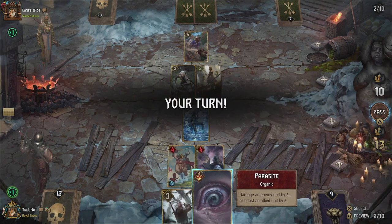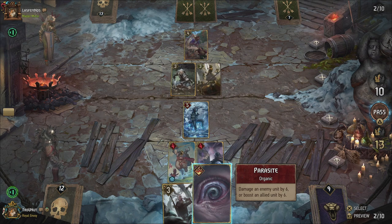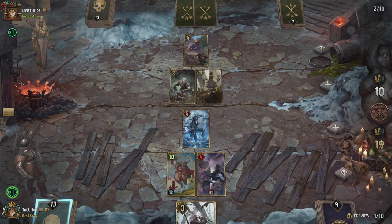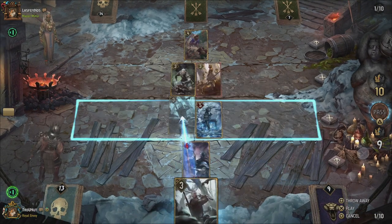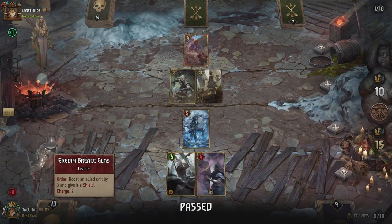I have a feeling his cards aren't all that great. Damage an enemy unit by six or boost an allied unit by six — risking it to get destroyed, but he used Geralt already. It's a pretty high-powered card — either four damage or six boost. I think I'm going to six boost on Shoop and see what happens after that. God damn it — of course he has Scorch. That was some bullshit.